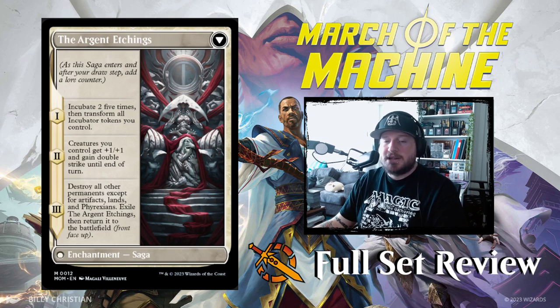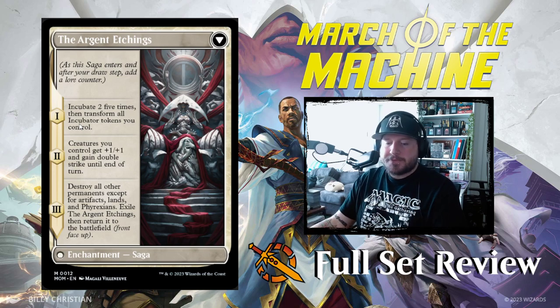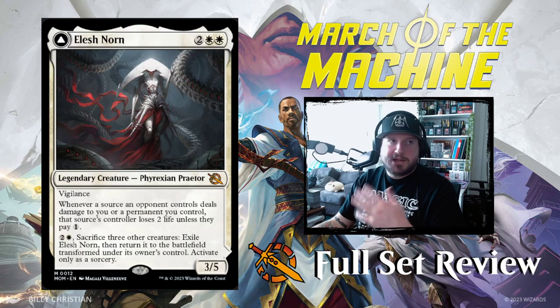You pay and sacrifice things to flip it into the saga, and the first chapter actually says transform all incubator tokens you control — so you incubate 5 times and immediately transform them all for free, without paying the normal 2-mana transformation cost. That's really powerful. Then it flips back to Elish Norn and you do the whole thing again.